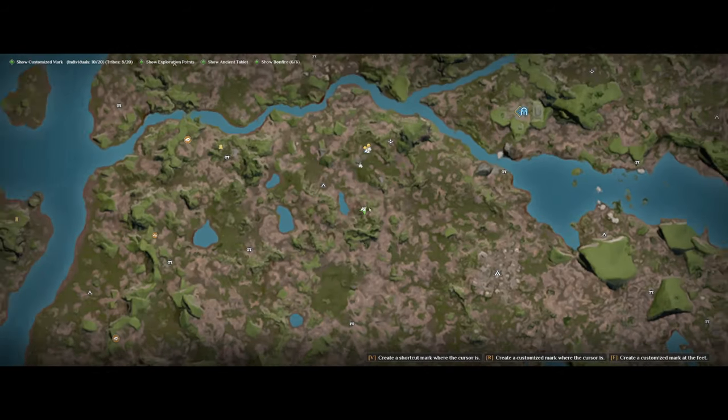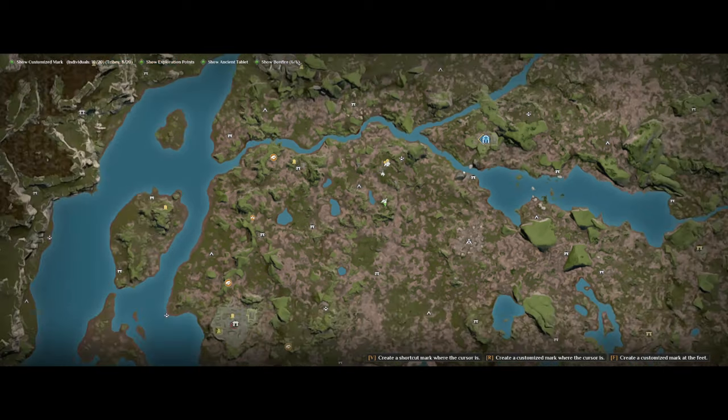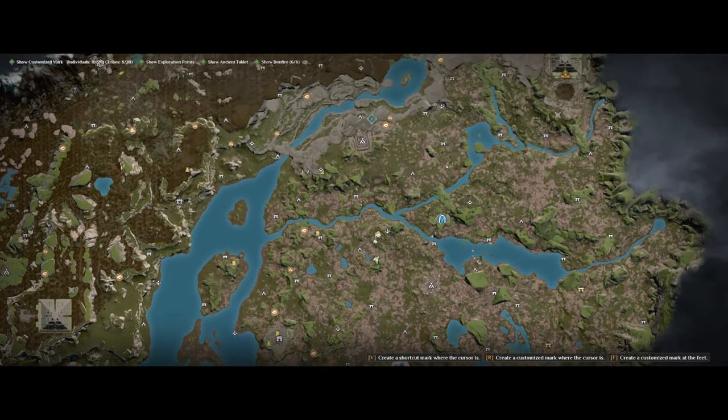You can find them all around in the rainforest. Some spots I know of are next to this lake here, which is just west of the barbarian barracks close to this lake, and also to the north there's a spot which is also an excellent area to get yourself jaguar mounts.